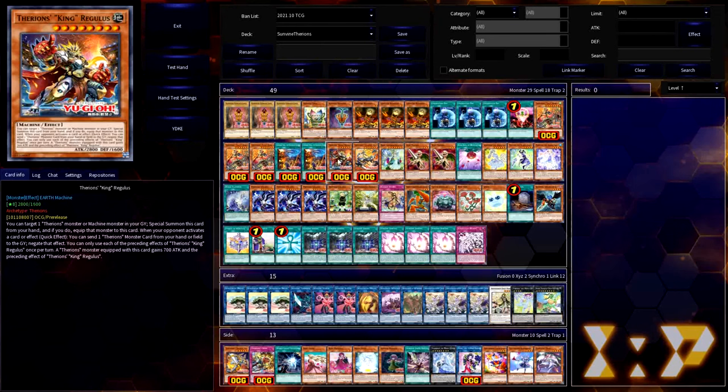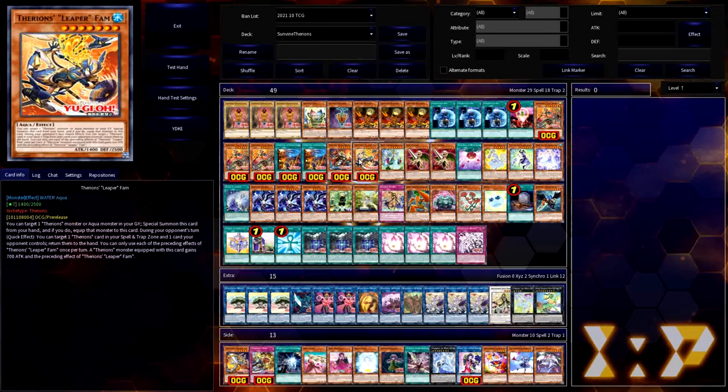I'm also including one copy of Therion's Leaper Fam, the Aqua Therion's at level 7. I'm including it because it's a bit better when going second, where you need to clear something off your opponent's board before moving forward with your combos. Feel free to replace this if you build the deck yourself — maybe with another copy of Regulus or other Therion cards — but it's just an idea to help break boards.